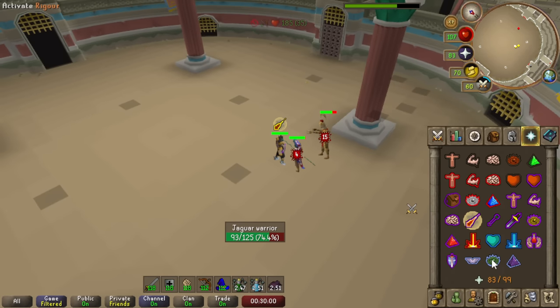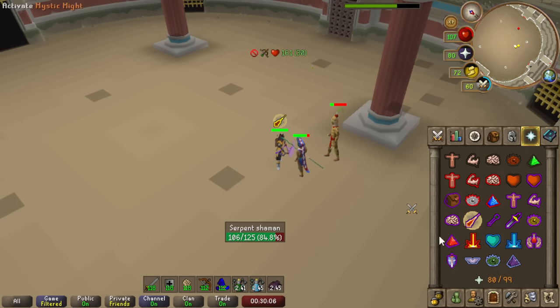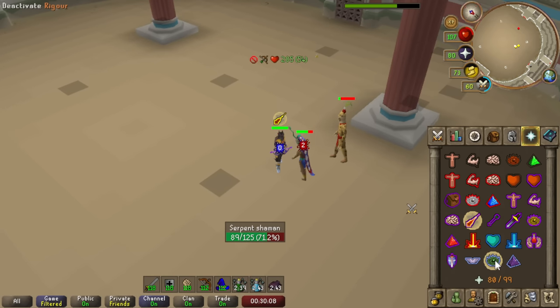The mage setup is definitely really nice for those early KCs — I felt really safe, and the only times I died it wasn't because of supplies, just because I mechanically wasn't good enough yet. We're using Dragon Arrows because honestly this content is hard enough. I can also bring a Lucky Penny with me.